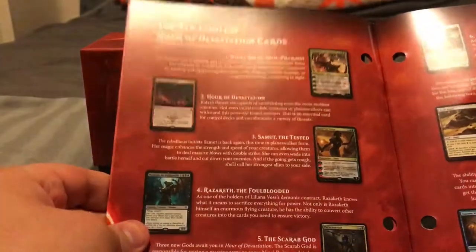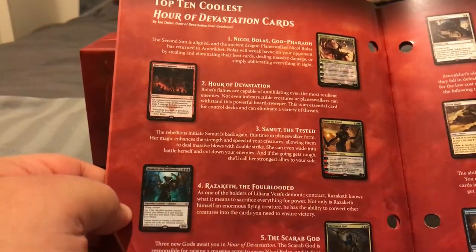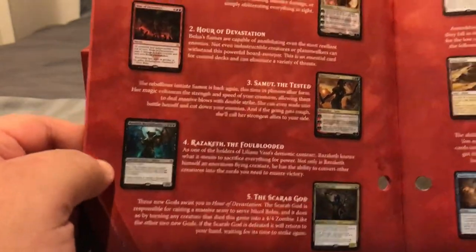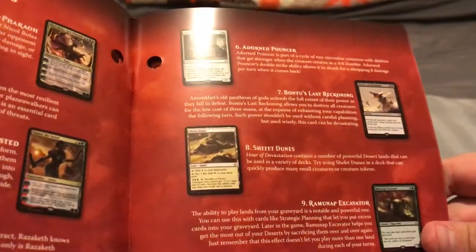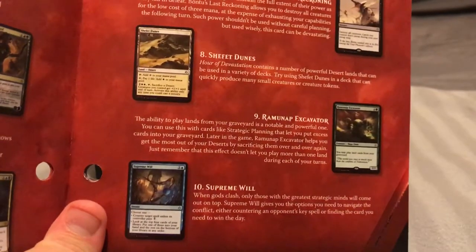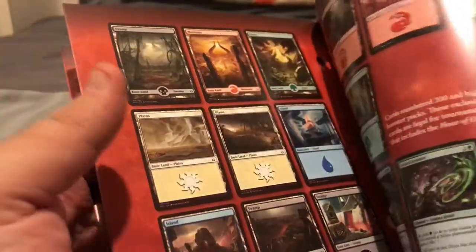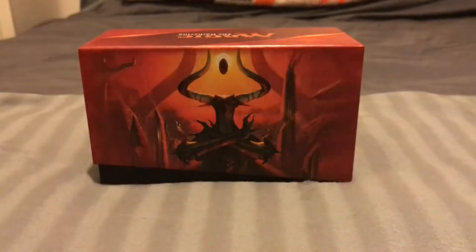If you go through the Player's Guide, I'm gonna look at the top cards. For this set: Nicol Bolas God-Pharaoh Planeswalker, Hour of Devastation, Razaketh, Scarab God. And over here we have Adorned Pouncer, Bounty's Last Reckoning, Shefet Dunes, Ramunap Excavator, and Supreme Will. And if you kind of go through this, you get a bunch of different cards that you can obtain.